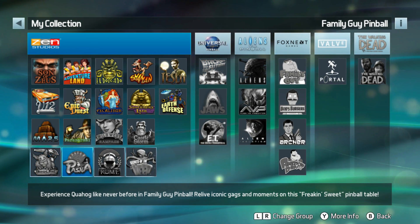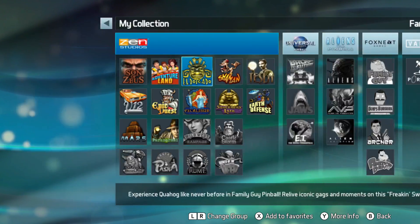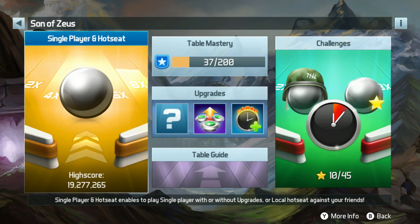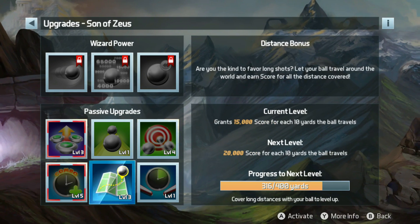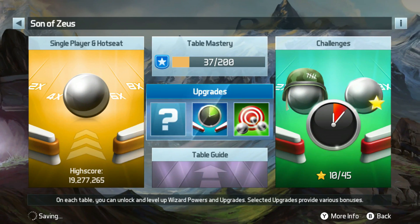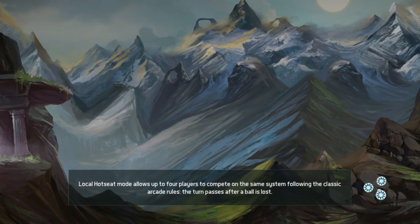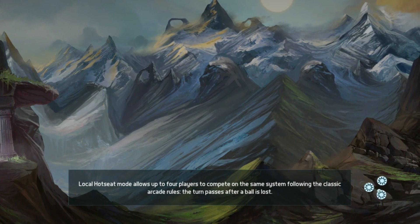You can get multiple balls as a power-up, and you can get times that slow down the pinball so you can get those crucial hits to fly off the ramps. The upgrades are fantastic — you can get passive upgrades, and then if you keep playing, you unlock more and then it levels up even more. Zen Studios, you deserve all the money you're going to get.